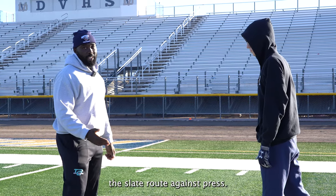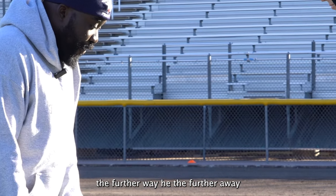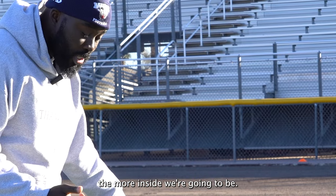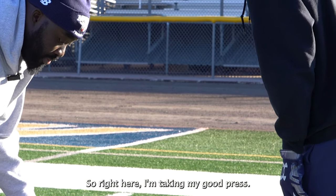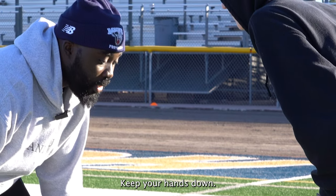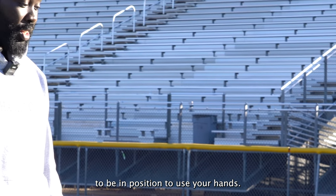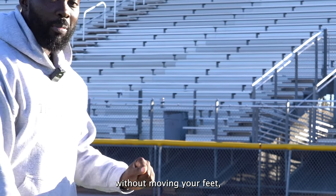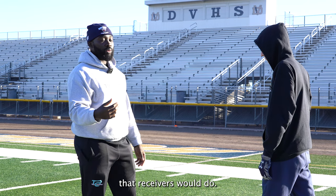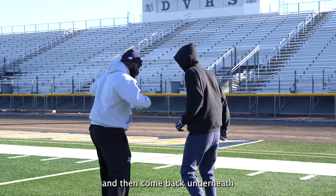Now we're going to talk about the slant route against press. Automatically you already know we're taking away the inside, so we're going to line up inside leverage. The further away he is from the quarterback — the closer he is to the sideline — the more inside we're going to be. Take your good press stance, taking away the inside. Keep your hands up, keep your hands down — you've got to make sure you move your feet to be in position to use your hands. Don't just try to lunge or use your hands without moving your feet. A lot of receivers will give us a diamond release — where the receiver tries to push us outside, boom boom, keeps going, and then cuts back underneath.